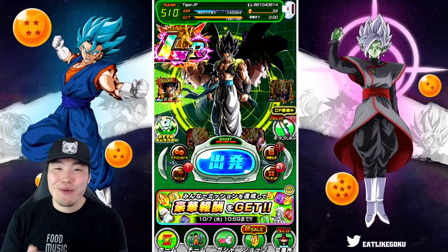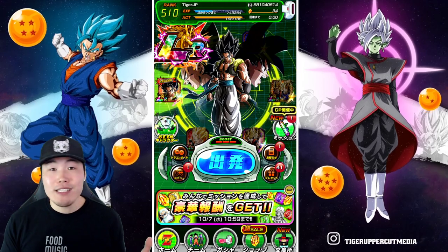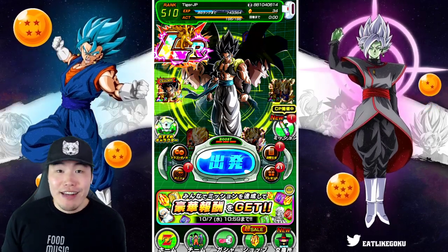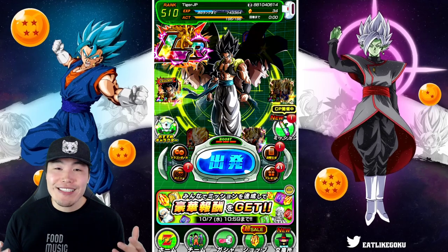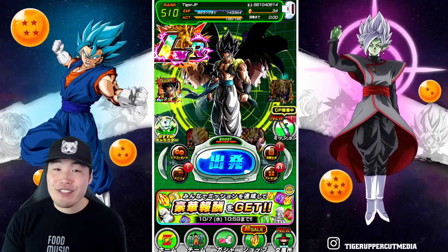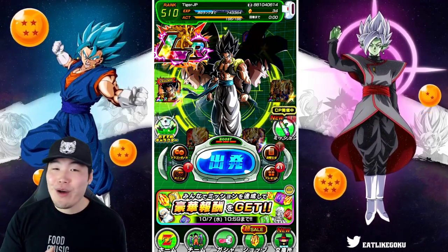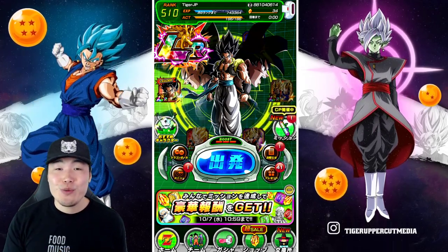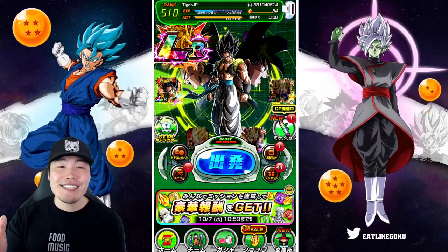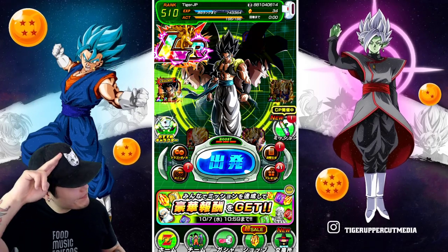That's it for the video — look forward to EX skill orbs. Gotenks apparently has an animation adjustment that nobody can really notice, so that doesn't matter much. As always, if you liked today's video, make sure to like it, and if it's your first time here, hit that big red subscribe button to join the Tiger Squad and hit the notification bell too. I'm Tiger with Tiger Uppercut Media, signing out.